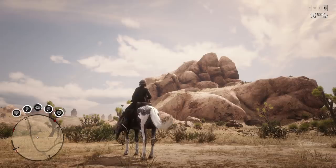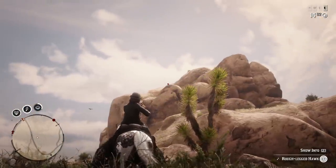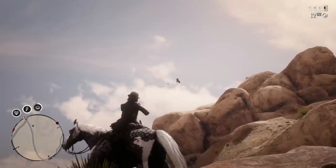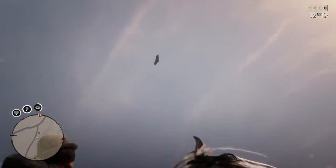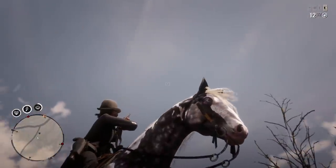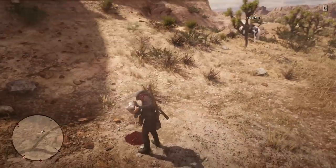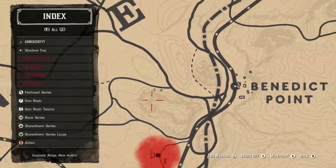I had a gang hideout show up, so I'm going to take advantage of that. Here's a bonus — a Rough-legged Hawk, and a Condor right there as well. I'm going to get the Condor to fly and give him a shot. He's flying and we got a nice Condor. I just want the feathers anyway. On the way over, I found him pretty much right where my horse is at, right by Benedict Point.